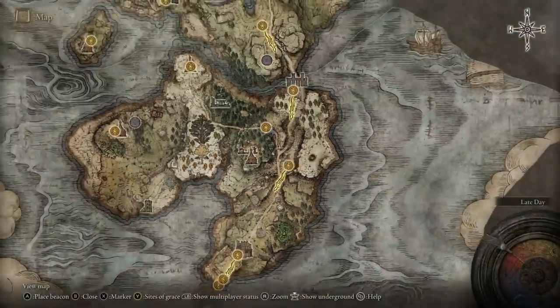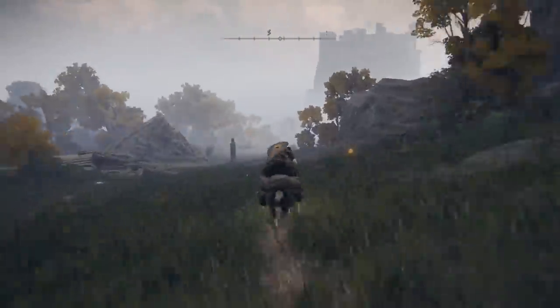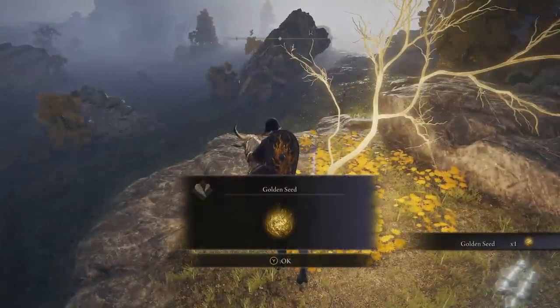Next we have a Golden Seed located near the Morne Rampart site of grace. This is on the south side of the south part of Limgrave. Basically just ride along the cliff and you'll see it on your right — hop up and grab it.